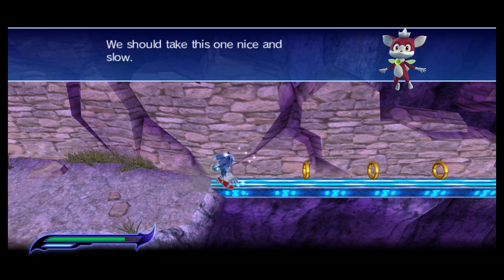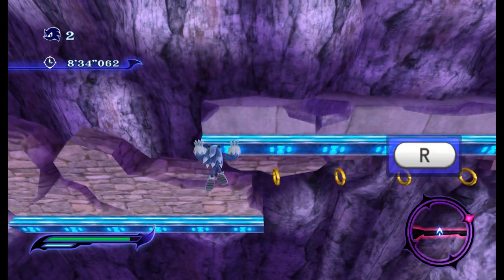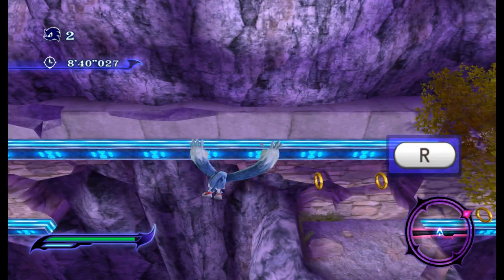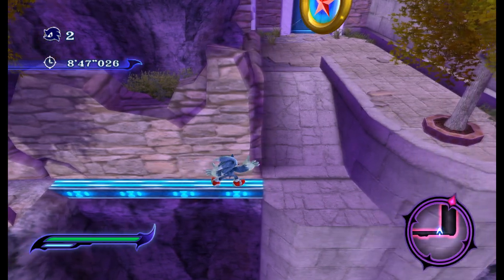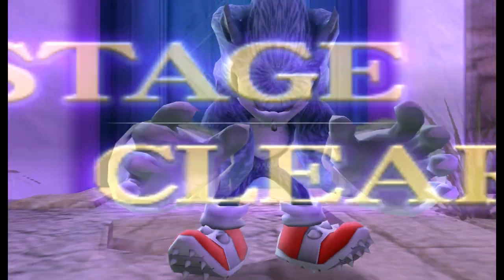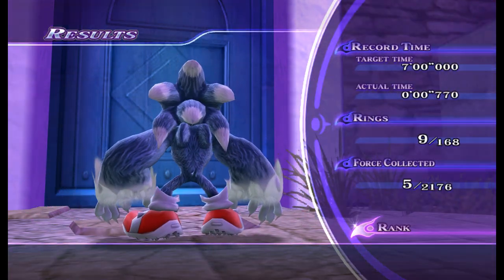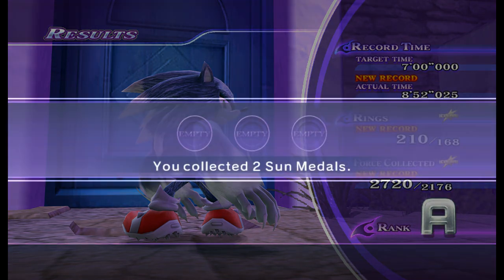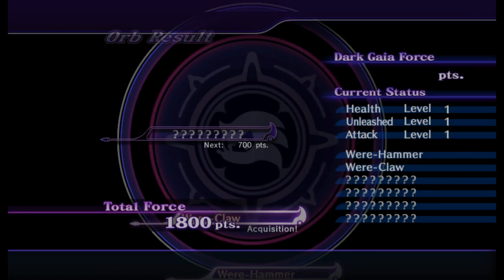We should take this one nice and slow. I don't know if there's any midpoints or anything. You can go up or you can go down. Going this way does feel a little bit safer. Just hug that wall — hey look at that, it's a goal. It's big. There's a second where I'm still in control after touching the ring and it feels super weird. I'm way under the target time but I'm way over the rings.